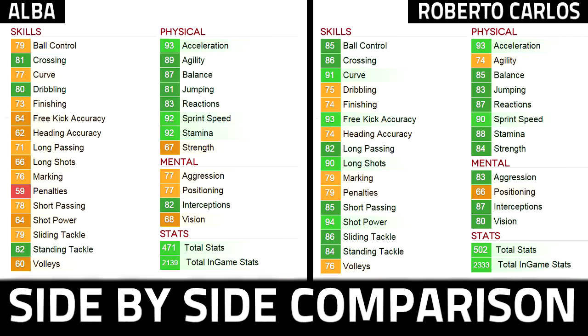Overall, Alba's got a rating of 471 total stats in comparison to Roberto Carlos' 502. So it's not far off, considering that Roberto Carlos is a legend going for at least 5 million coins, which is insane.